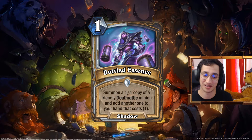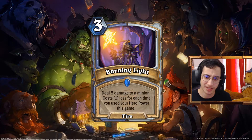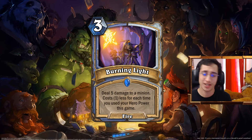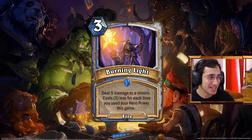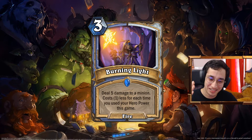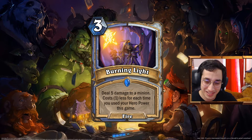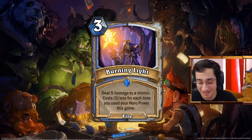Wait, that's the wrong one. The Burning Knight — I put in the wrong one. Oh my god. Normally it deals 3 damage to a minion for 2 mana and costs 1 if you use your hero power. This one I didn't like. It was the second-latest version, but you can look at that.